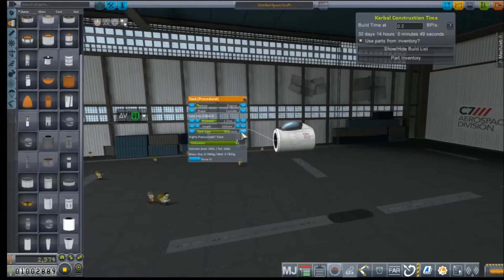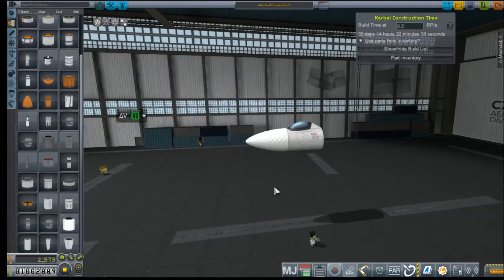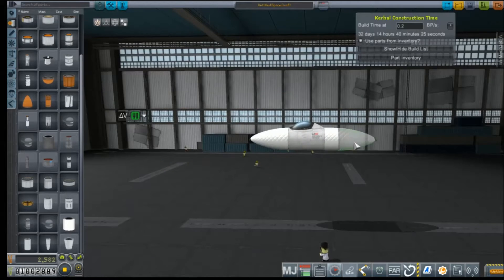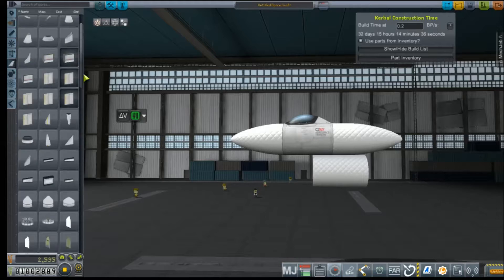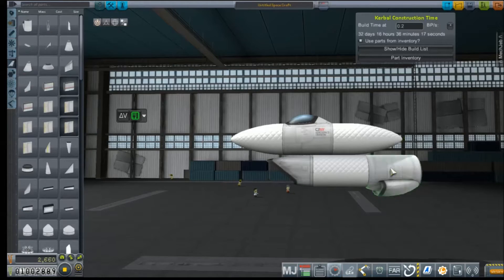Hey everybody and welcome back to Kerbal Space Program RP-Zero. We're out here at the flight hangar at Kodiak, slapping together a new aircraft, thinking about the next leg of our sightseeing tour.